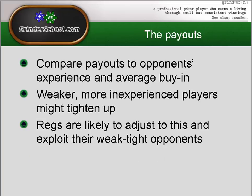Looking at the payouts: it's really important to compare the payouts to your opponents' experience and average buy-in. If you've got a table full of experienced players and the only money that matters to them is the top three places, you can expect them not to be tightening up — expect them to play quite aggressively and try to move up the pay ladder by eliminating opponents. Whereas weaker, more inexperienced players might tighten up to move up, since the money they can win just by moving up one or two places is quite a lot compared to their bankroll and average buy-in.